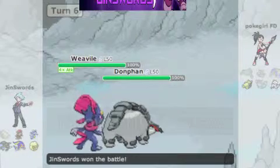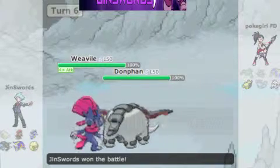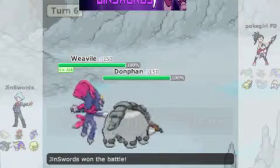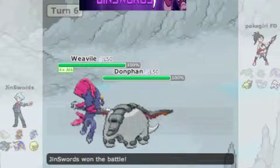I just hope you guys enjoyed this easy way to set up to plus 6 and sweep. I think Weavile and Snorlax are very good with this, because Snorlax is so bulky and it only has one weakness. And Weavile is really fast, and yet still has really good attack.